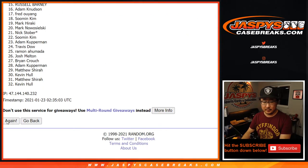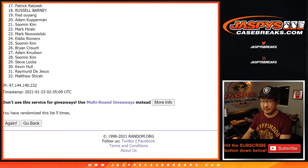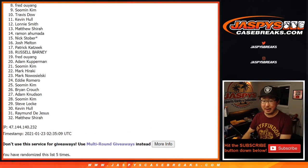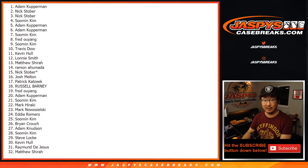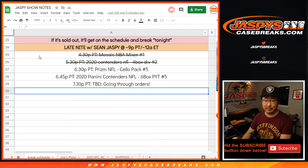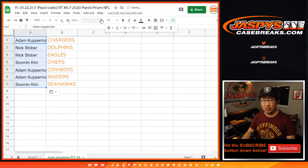One, two, three, four, and fifth and final time. Now from eight down to thirty-two — my apologies, sad times — no teams for you, but maybe next time. Top seven, you have teams: Su Min, Adam Kupperman, Adam Kupperman, Su Min, Nick Stober, Nick Stober, and Adam Kupperman. Wow, what a run — top seven have teams, with multiple names winning multiple spots. That's the break schedule right there — that's pretty strong.